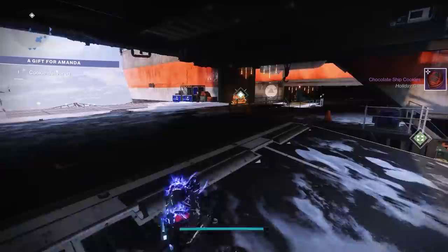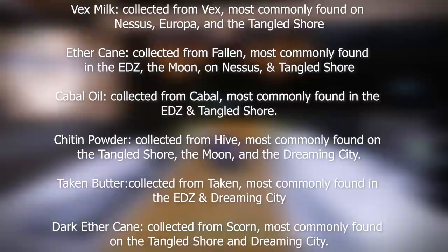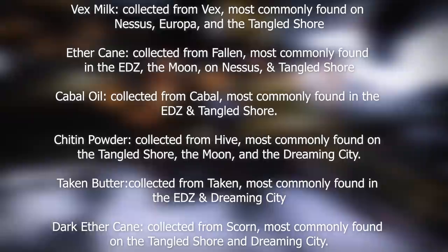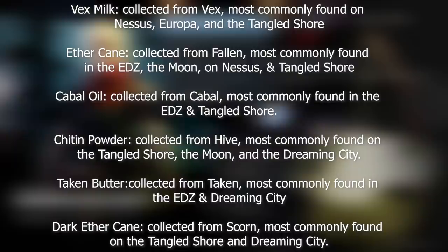Before we get into how to farm for Essence of Dawning, here are the enemy ingredients: Vex Milk from Vex, Aether Cane from Fallen, Cabal Oil from Cabal, Chitin Powder from Hive, Taken Butter from Taken, and Dark Aether Cane from Scorn. Pretty straightforward for the most part.